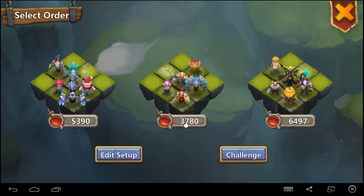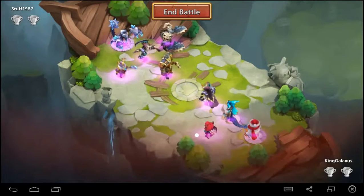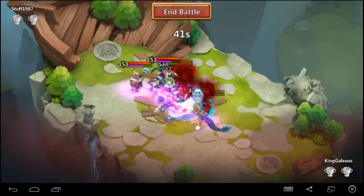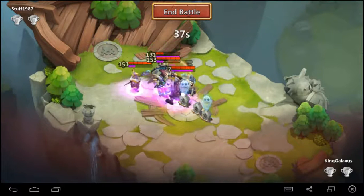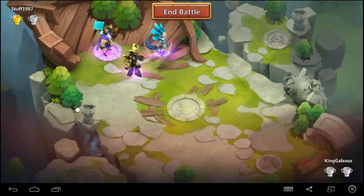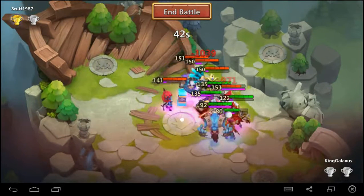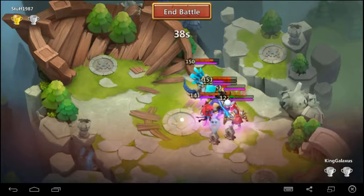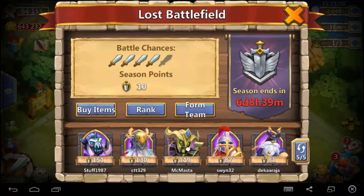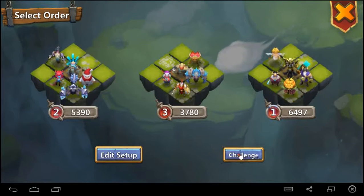I've got to choose which crew is going to go first — a little bit of strategy goes into this. You want to be able to beat the guy you're up against, and you may have to sacrifice one of the crews first in order to get one of his stronger sets out of the way. I'm not really having too much chance with that crew, and this opponent has a pretty strong couple of sets, so we're probably going to need to change a few things around.